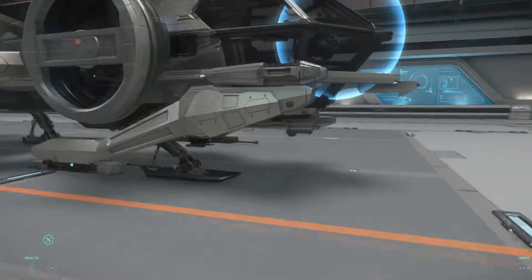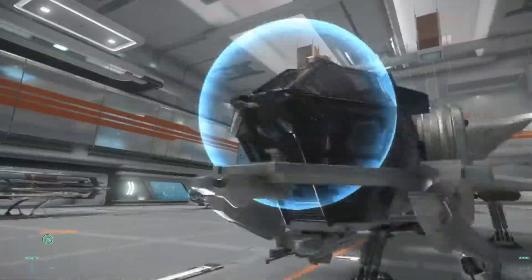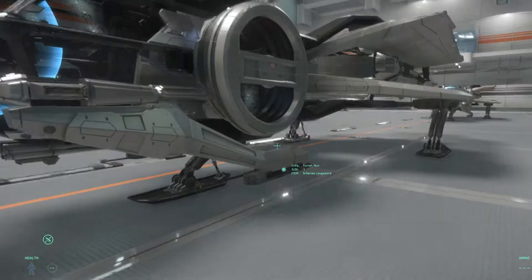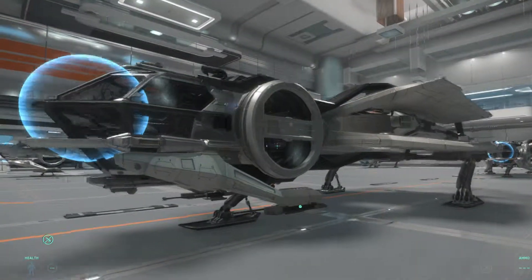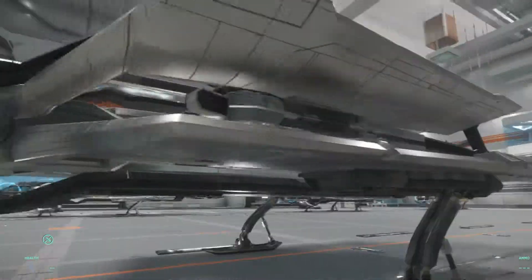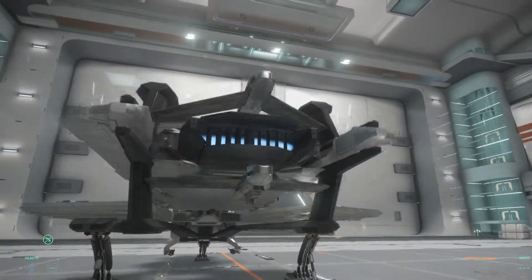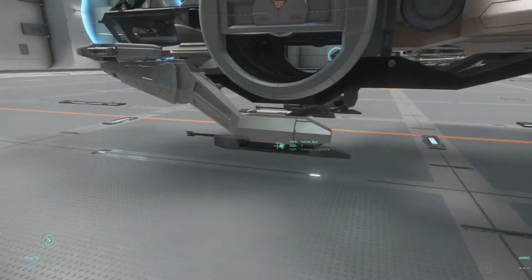Over here is the ES, which I believe is a more combat-oriented version of the Aurora. It's got this little bump here which I believe is enforced armor. It's got Longswords instead of the weapons the others have. I don't think it has missiles on it, but it still has the cargo box, which is nice.